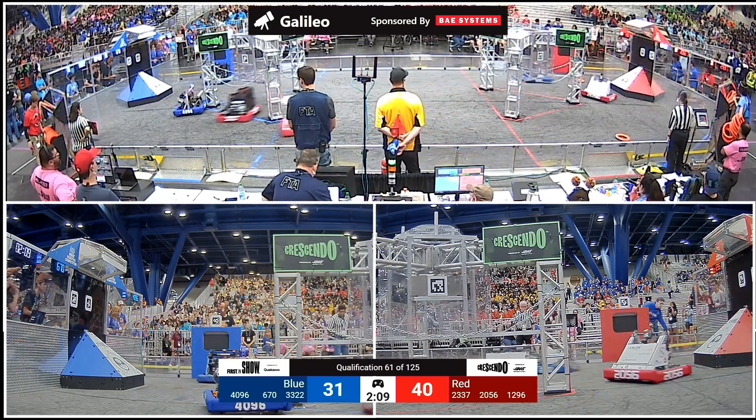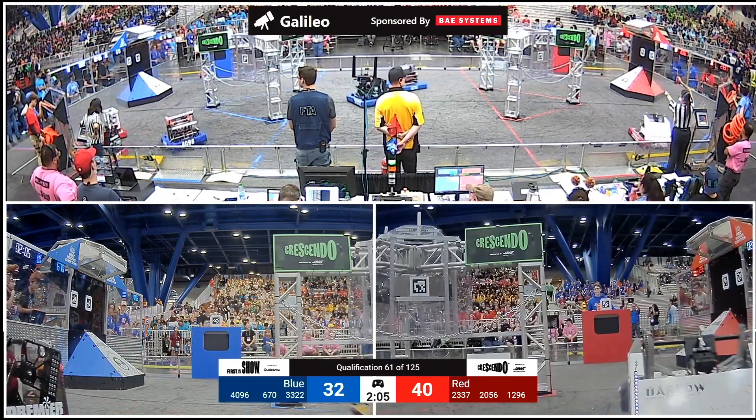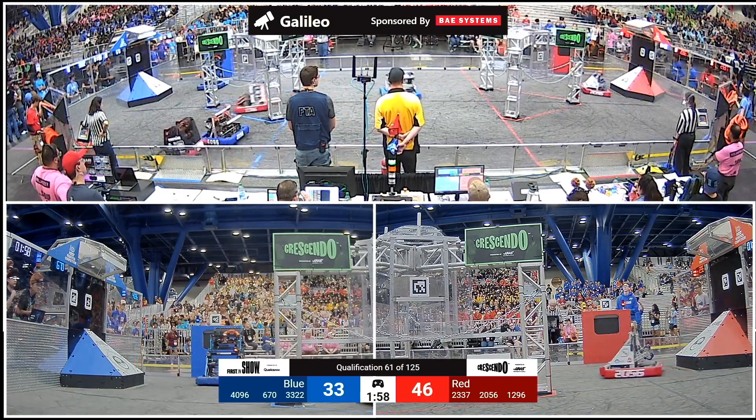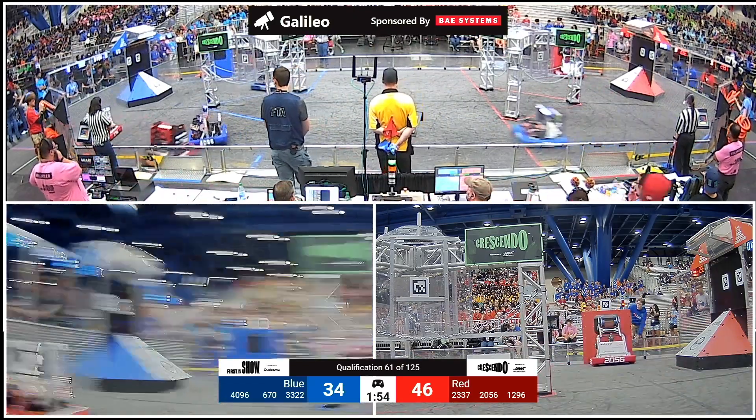We've got two minutes left for teams to play and score as many notes as possible after that autonomous period. 2056 trying to grab one of those neutral zone notes and drop it into the amp for the Red Alliance. Their partners 2337 launching from across the field up and out of the stadium — it goes for the Red Alliance.